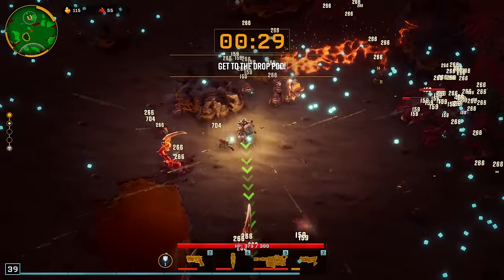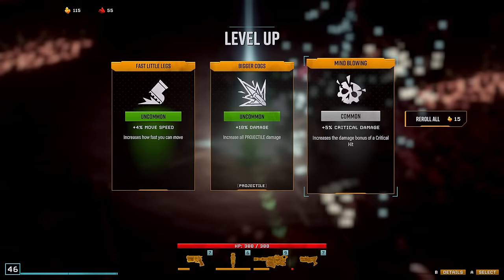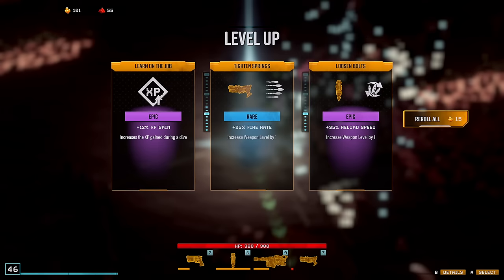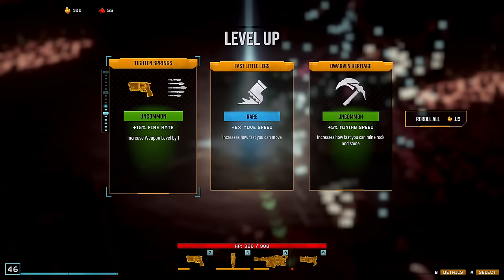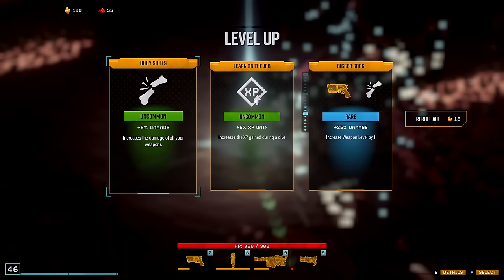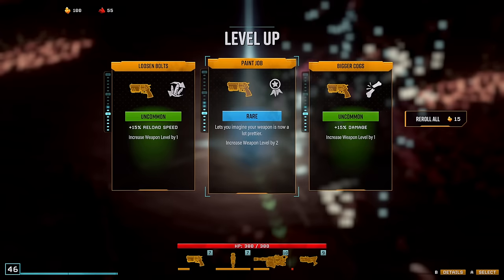Okay, boss is dead. We gotta run up to get this magnet — it's not too far away, the mini-map makes it look further than it actually is. Let's re-roll these. We'll do the fire rate. We'll do the movement speed on this one. Power Bunga! This one's so mean — so many upgrades. We're now level 46.